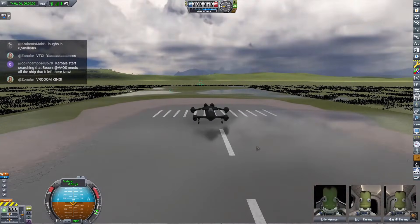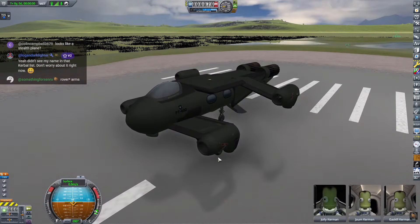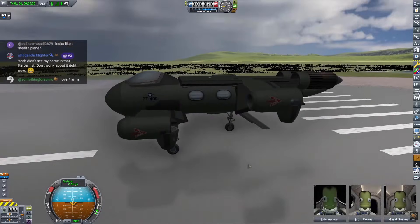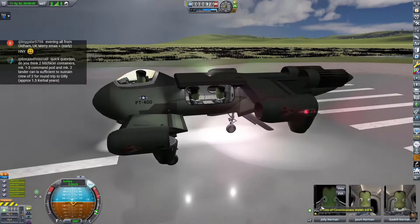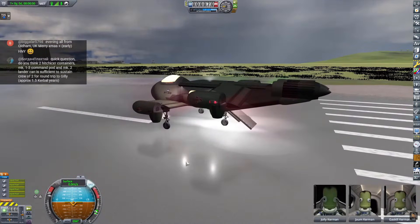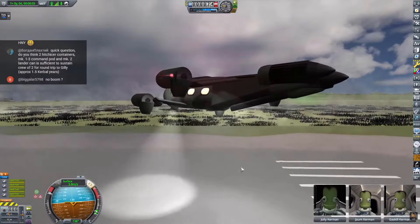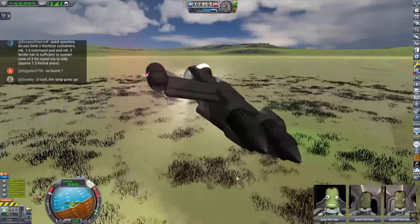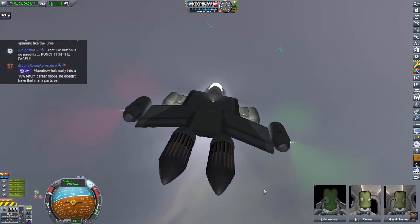There she is! Wait a minute — this, of course, was like a test craft. I wanted to make it look military, but I want to put a material science bay and a bunch of other stuff on here and fly to these places. I'm going to put more fuel on and turn it into a civilian science craft. In 3, 2, 1 — there she is! Reminds me of that scene from Aliens — we're in the pipe.